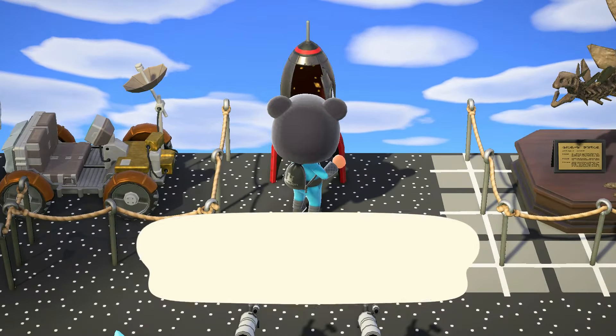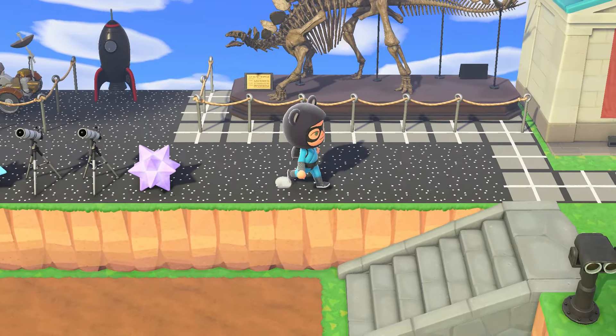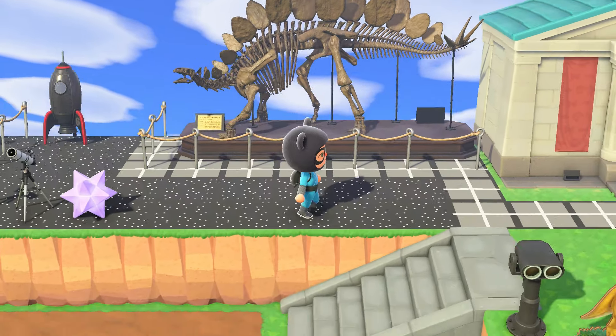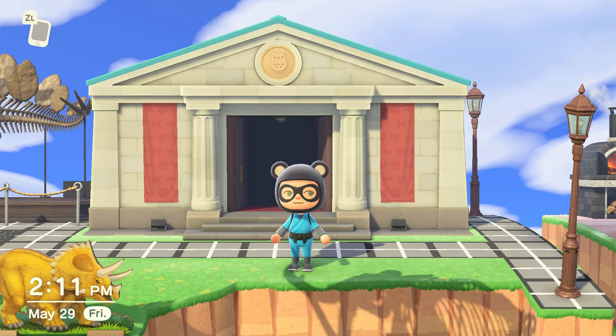Here's my throwback rocket. For all of you who did not know, the throwback rocket is actually a wardrobe, so you can change wherever you want whenever you have one set up. Here's my museum — I actually found a whole stegosaurus in one day. Got all three pieces, and there it is. It's just going to be displayed outside because I already have one inside. I think I have like 99% of the fossils.